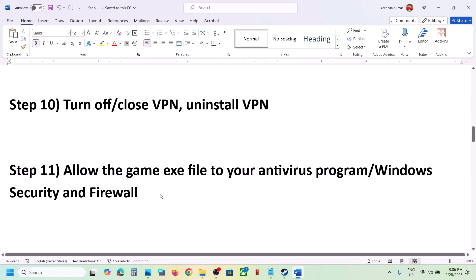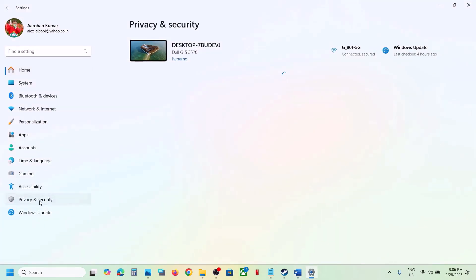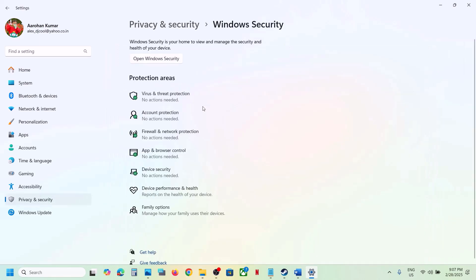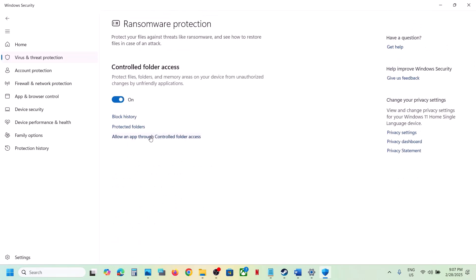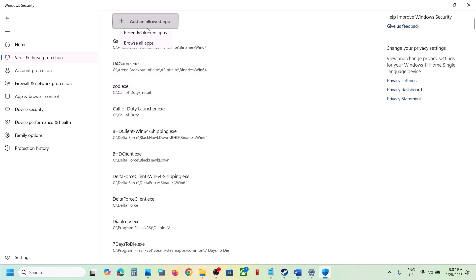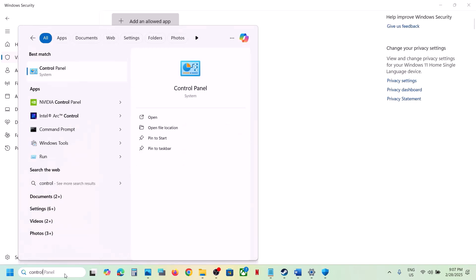The next step is to allow the game exe file through your antivirus program. If you have a third-party antivirus like Avast, Norton, Bitdefender, or McAfee, allow the game exe. If you're using Windows Security, go to Windows Settings, then Privacy and Security, then Windows Security, then Virus and Threat Protection. Scroll down, click on Manage Ransomware Protection, click Allow an App Through Controlled Folder Access, then browse and select the game exe file.